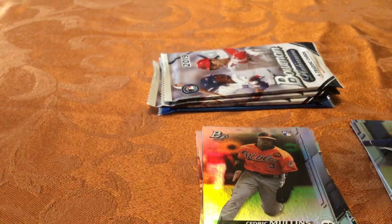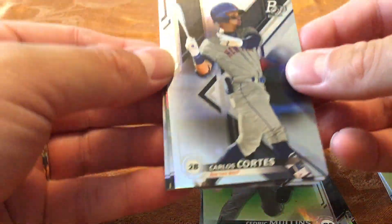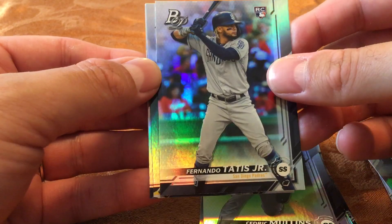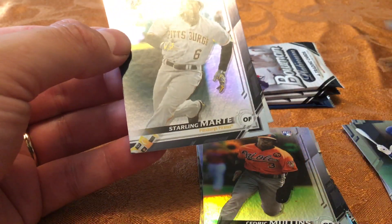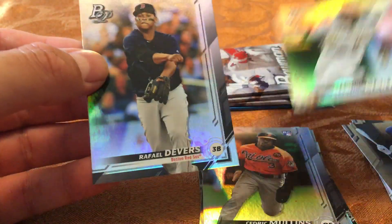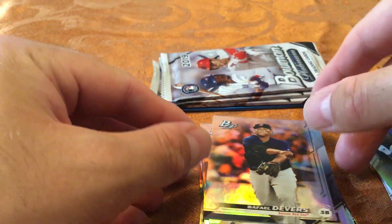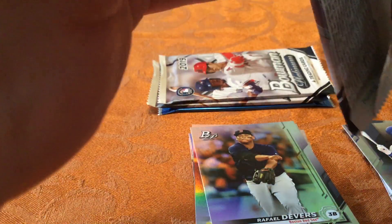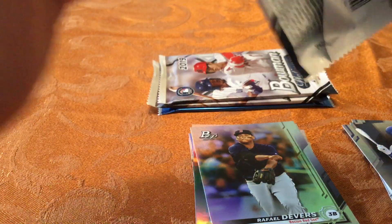Seeing some more duplicates here — Carlos Cortez. Very nice, there is a second short print and that is Fernando Tatis Jr.! Two blaster boxes, two short prints — cannot complain at that. Starling Marte and Rafael Devers. Even though we've got a couple of duplicates in that pack, we've managed to pick up two of the four short prints so far.